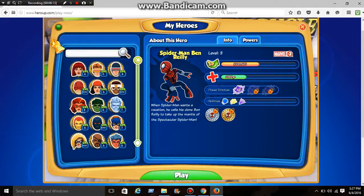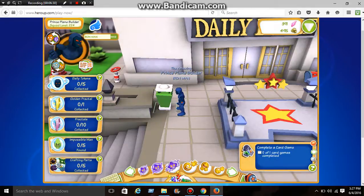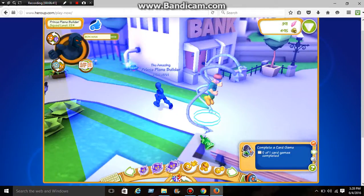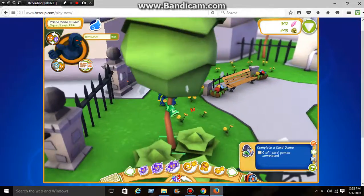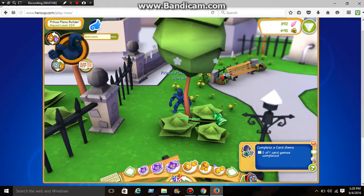Okay, we're going to switch out a hero — we're not going to be Spider-Man. We're going to be Stealth Armor Iron Man. Whoa, that's a glitch! What is going on? There's a glitch with the graphics there. Okay — what else is going on?